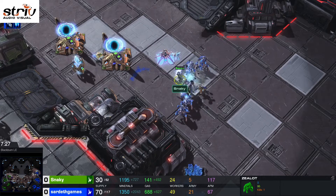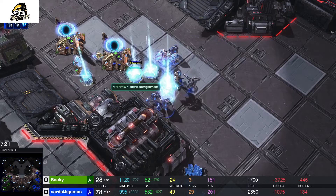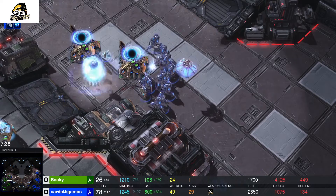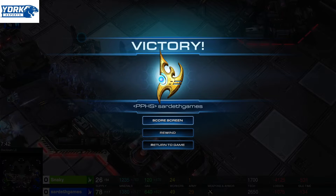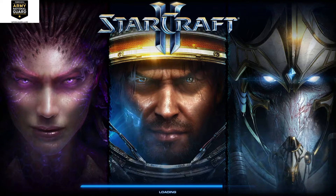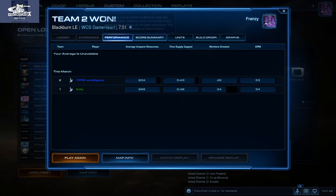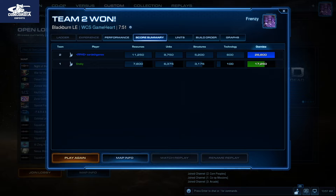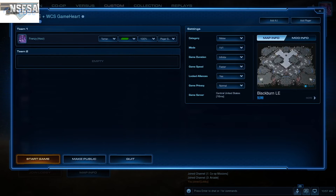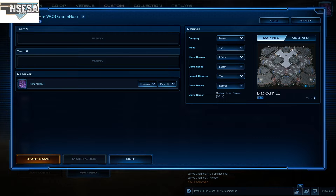They are fighting in close range. Sardeth has a numbers advantage as he takes out Ghost Snakey's forces. Both players have stopped building. Ghost Snakey surrenders. Nice job by Sardeth Games coming back in game number two.